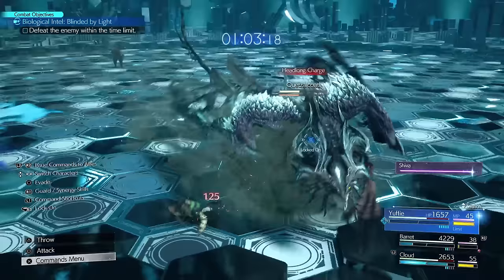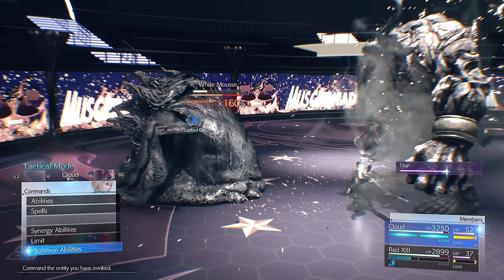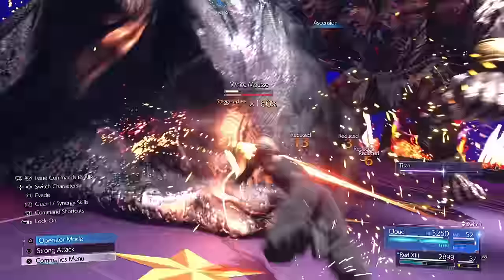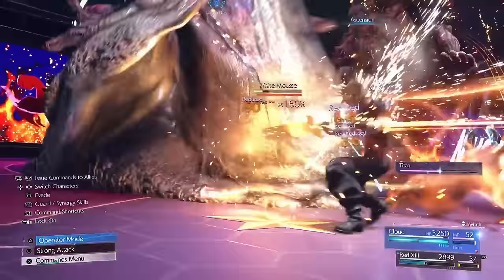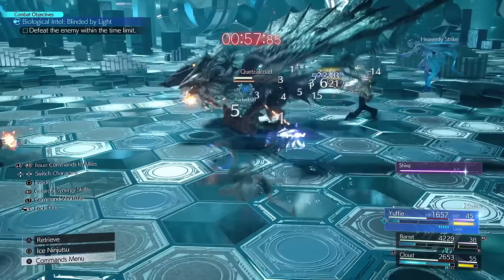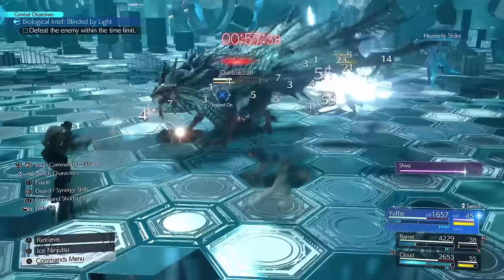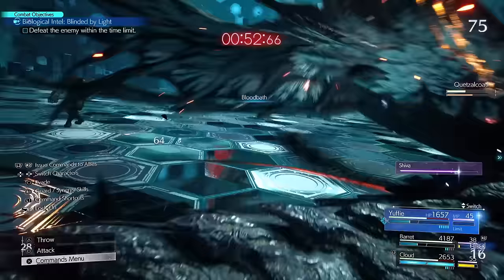A really reliable one that won't steer you wrong through the whole game is Titan, because it's straight up physical damage. Pretty much nothing is resistant to physical damage, so Titan works as your backup if you don't have a summon matching the enemy's weakness or don't need heals from Phoenix. You can get Titan right at the start of the game from Grasslands.